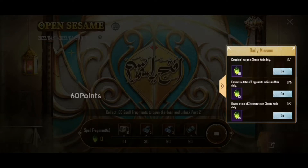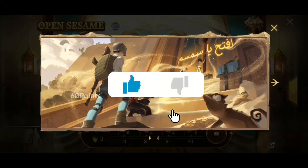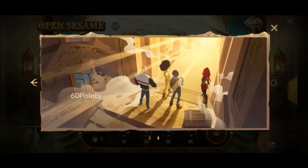As you can see, you have three missions to complete daily to get these crystals, and once you get a total of 100 crystals you open the door to the next chapter of the story of the Open Sesame event.